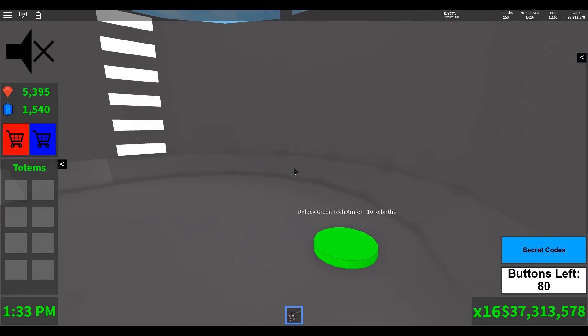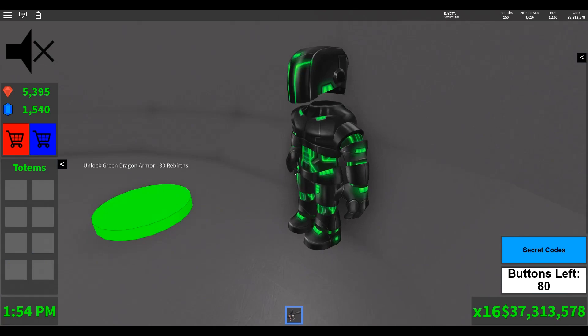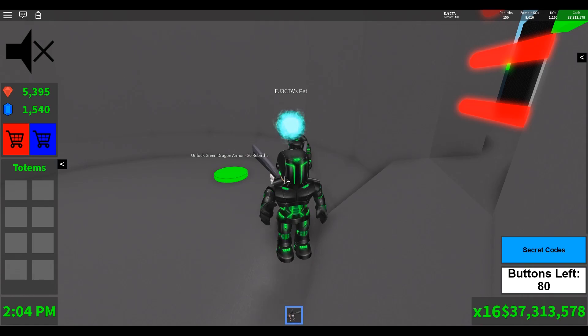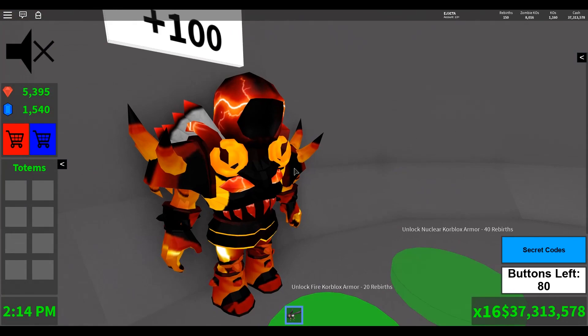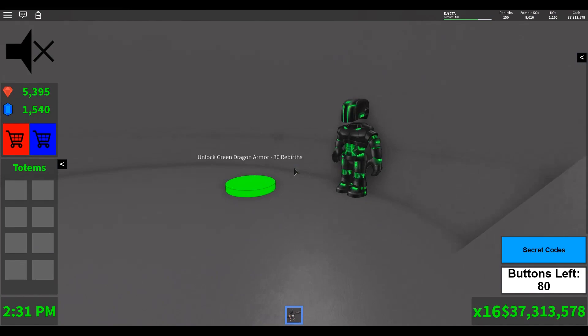This is where you'll get your armor. The armor on the left costs more in rebirths but gives you a boost to your health, while the armor on the right is purely cosmetic — but it's some of the coolest looking armor in the game. At 10 rebirths you'll unlock the green tech armor, which you can get as soon as you unlock the space station. At 20 rebirths, you'll unlock the fire core blocks armor, which gives you a plus 100 boost to your health. You can equip the health-boosting armor and then equip the cosmetic armor on top without losing that health boost.